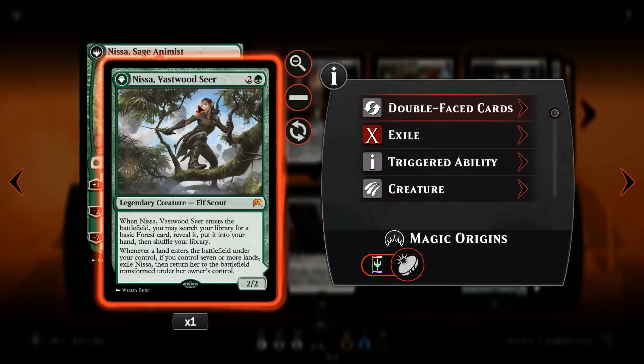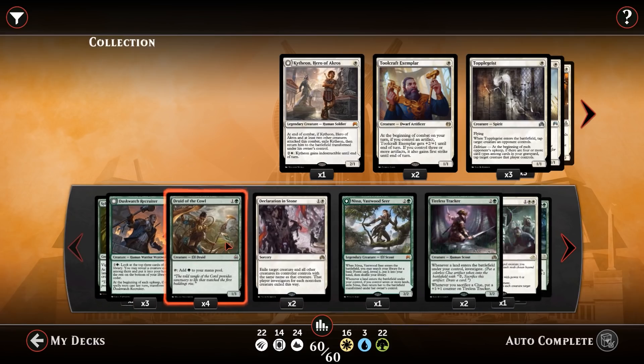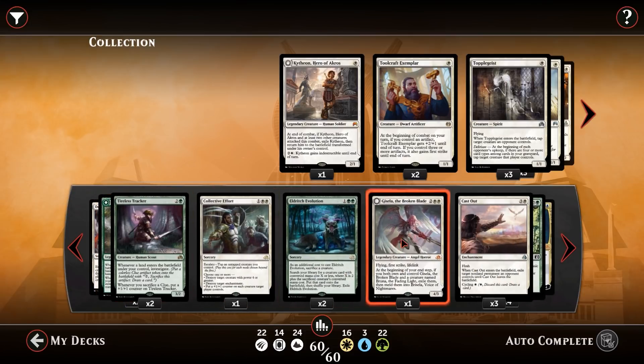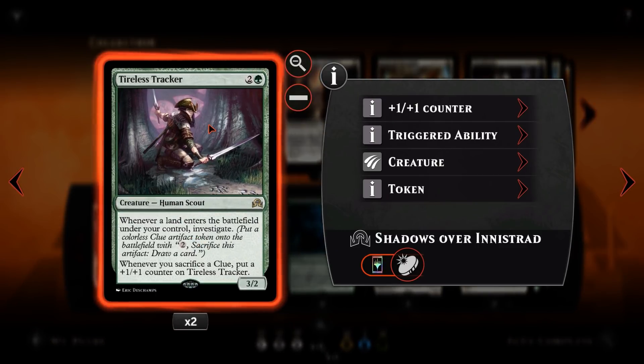Nissa is okay in the deck — she's a 3 mana 2/2. If you've got 7 or more lands, you get to flip her into Nissa, Sage Animist, and she gets to essentially ramp you with her plus 1, or it's just straight up card advantage. The minus 2 gives you a 4/4 to protect herself, and the minus 7 turns lands into land creatures, which is where Sylvan Advocate comes in handy. We also have Tireless Tracker — 3 mana 3/2. Whenever a land enters the battlefield, you get to investigate and get a clue token, which is straight up card advantage. Whenever you sacrifice a clue you put a +1/+1 counter on it, so these guys can get pretty big. The Tireless Trackers are actually leading the charge on a lot of the matches.